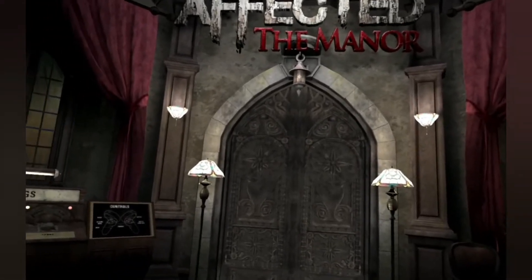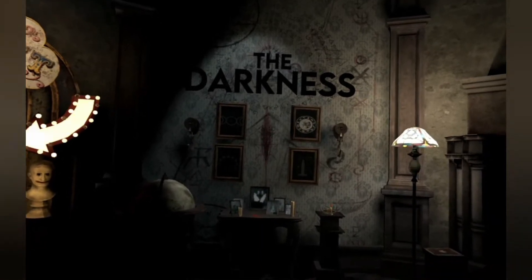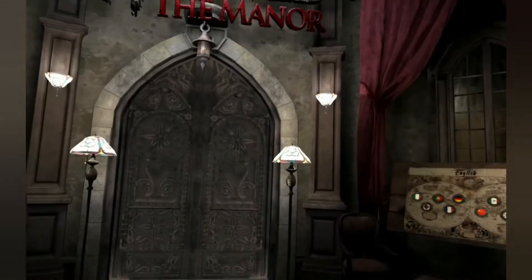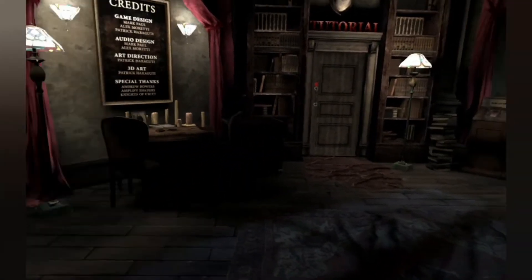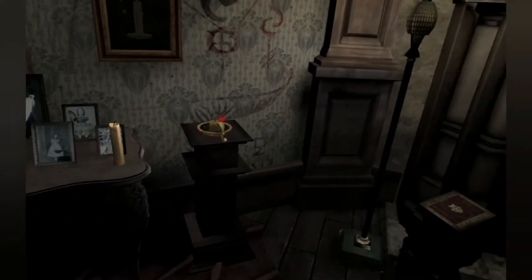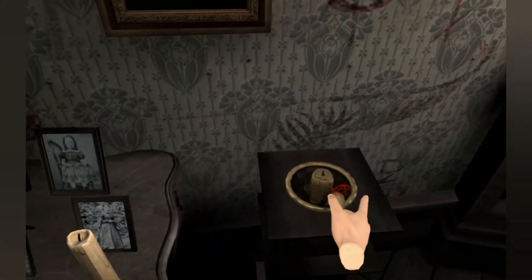Hello everyone, welcome back. Today I am checking out Affected: The Manor. We are going to try the darkness mode. I have played Affected: The Manor before on the Oculus Go and on the Quest, but I've only played it in standard mode. I've never played the darkness mode. In normal mode you have a torch — this time I'm going to try it with a candle, just to give it a little bit more of a spooky feel. So let's go.